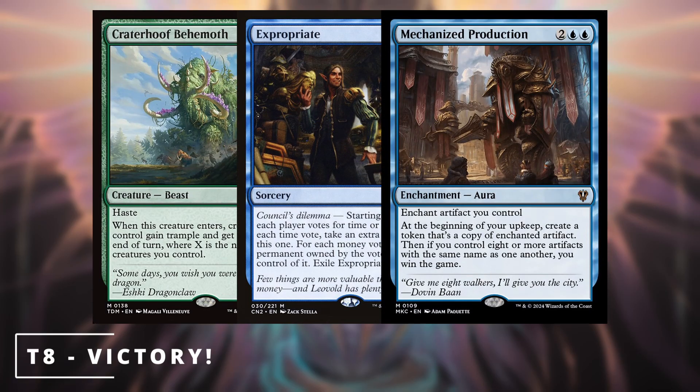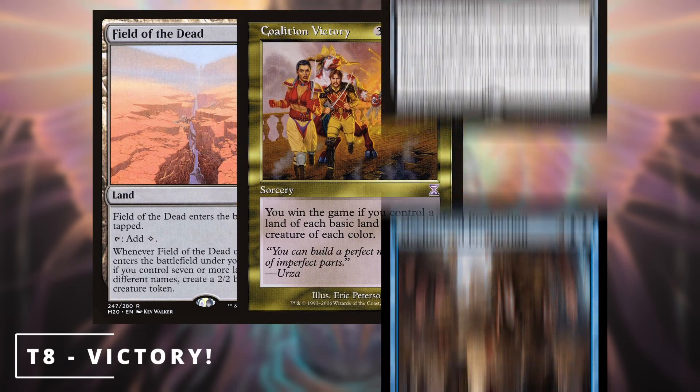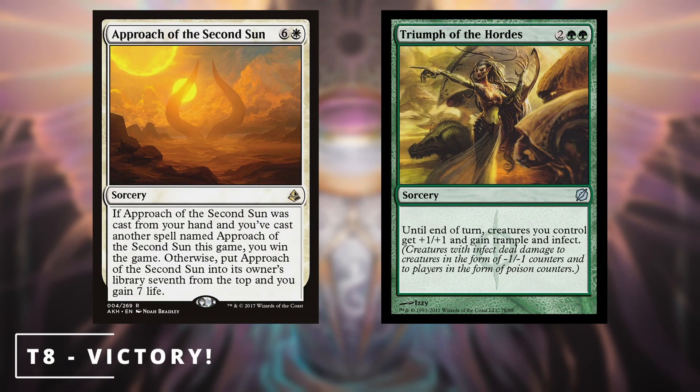We've made it to turn eight, and this is where we're likely to see our first player elimination. According to data from EDHREC, the first player is eliminated around turn eight, and then the game will end on turns nine and ten in its entirety. So we need to make sure at this point in the game that we can find our game-winning cards. Our game-winning cards are things like Craterhoof Behemoth, Expropriate, Mechanized Production, Field of the Dead, Coalition Victory — now it's unbanned — Bolas's Citadel, Approach of the Second Sun, Triumph of the Hordes — anything that's going to enable your deck to push forward for victory.